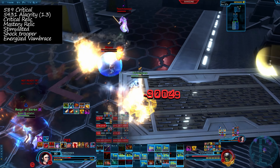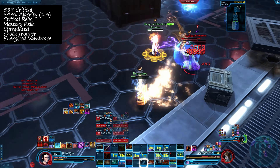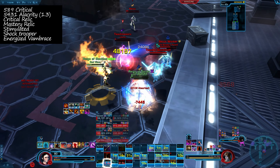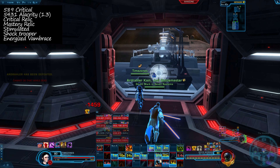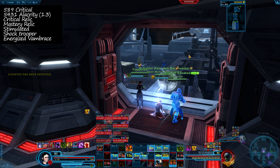Hello and welcome to another video. In this video we're playing advanced prototype. You can see my stats in the top left if you're interested. I'm running 28% critical — that's 589 critical in total. I have a 1.3 global cooldown through alacrity, so we're playing high alacrity. We're running Devastating Vengeance to help with the crit loss.